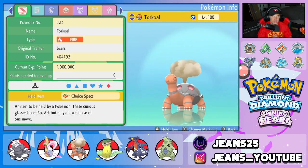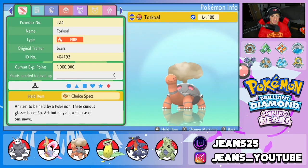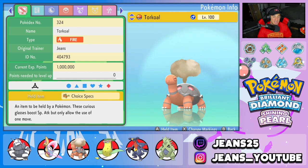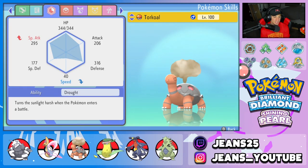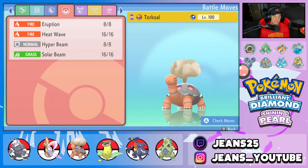Third Pokemon on the team is Torkoal. Torkoal in Trick Room is phenomenal — it just rips and does a crazy amount of damage. On top of that, we gave it the Choice Specs. So if you think crazy damage for Torkoal is crazy, wait till you see it with Choice Specs — it can legitimately one-tap almost every single Pokemon. Its ability is Drought to set the Sun, and it's got Eruption, Heat Wave, Hyper Beam, and Solar Beam — a great Choice Specs moveset for any Torkoal.